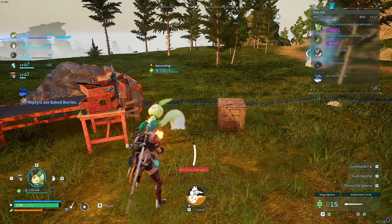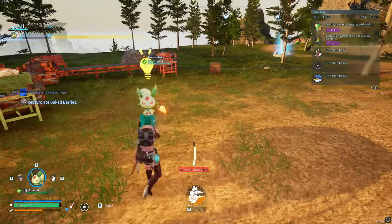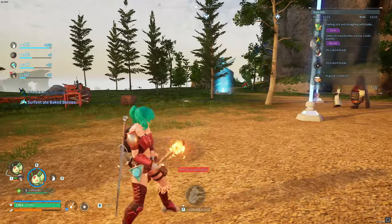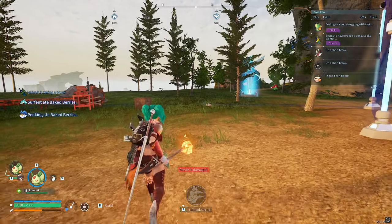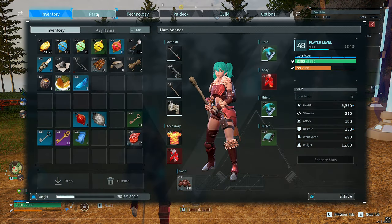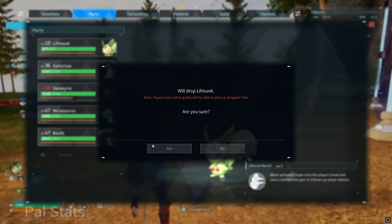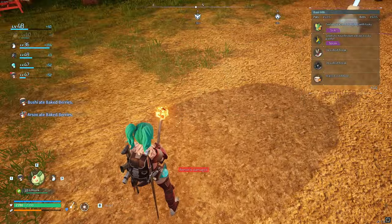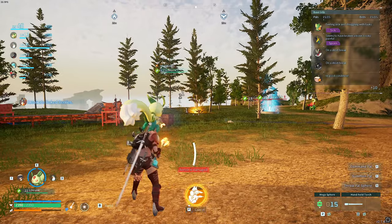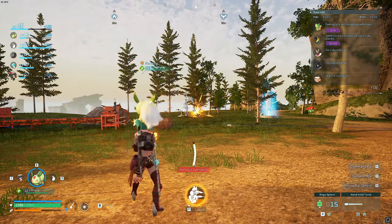I'm stuck in a glitch — what is going on? Just to show you again one more time: you can see at the bottom there, you cannot use it. I'm trying to use it but it won't work. So what I do is go into my party, drop him on the floor, pick him back up, throw him, and I can do it straight away. Very, very cool.